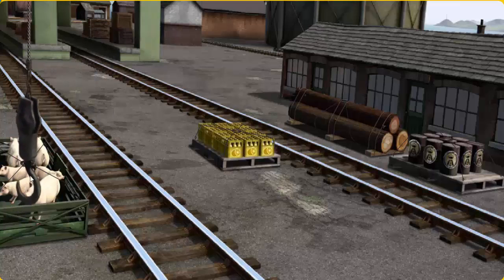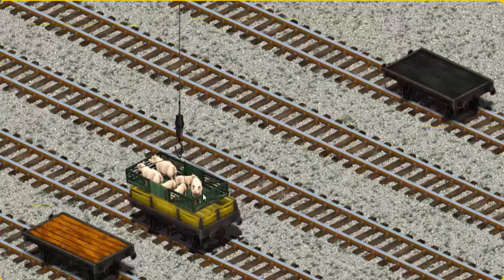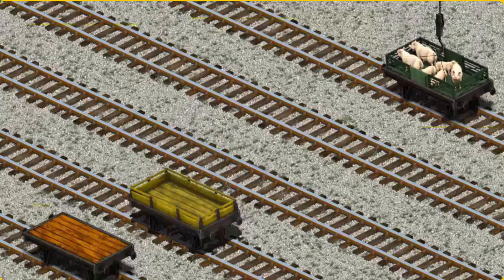Show Cranky where the pigs are. That's it! Let's lift and load. Now the cargo must be loaded. Show Cranky where the black flatbed is. There we go.